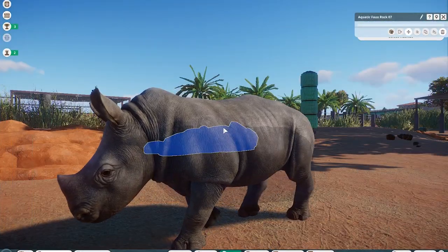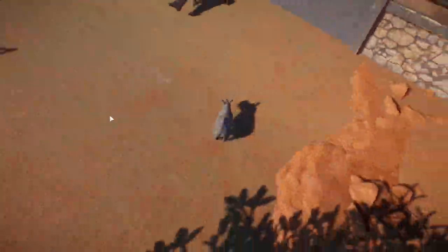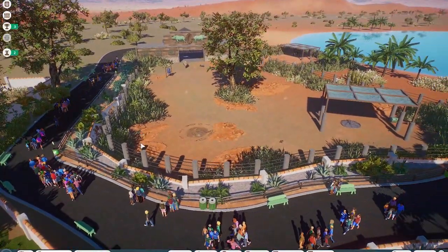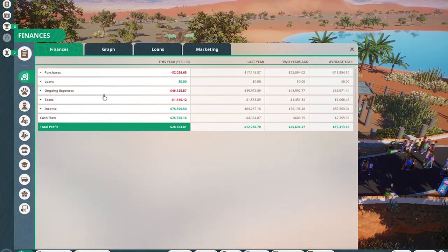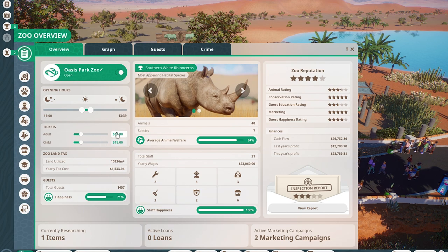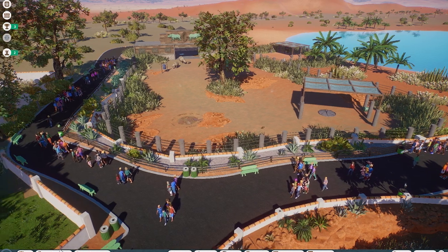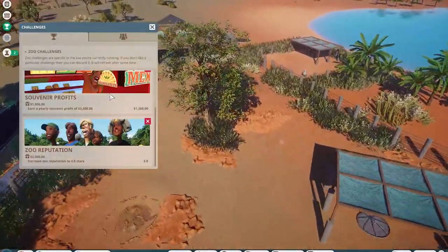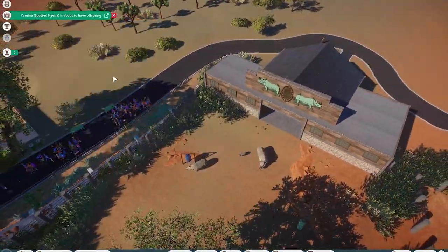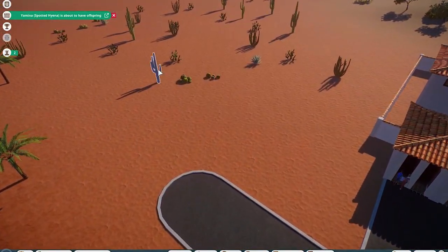We have the rhinos in here now and we already have a little baby — it's a him, which is super cute. Hopefully we can start to breed these guys later down the line. For today, I want to figure out what to do first. Our ongoing expenses show some refunds — I might raise prices soon. Let's check out what animals we can get, and I think we can start to expand the zoo in this area.